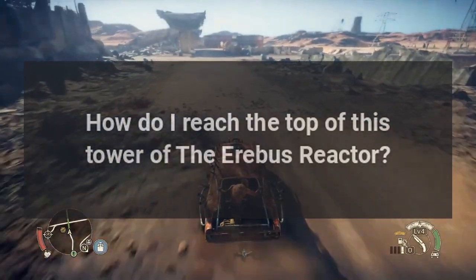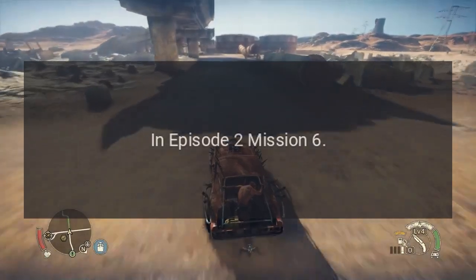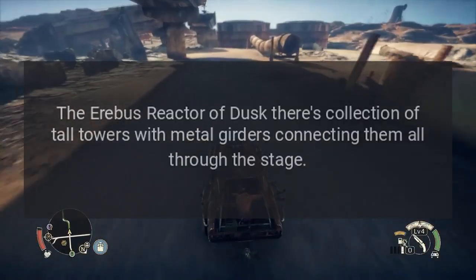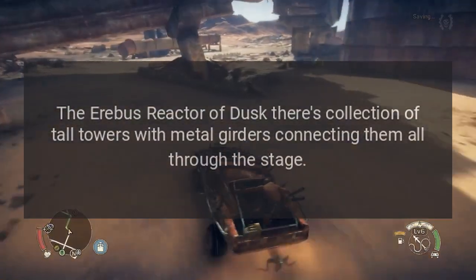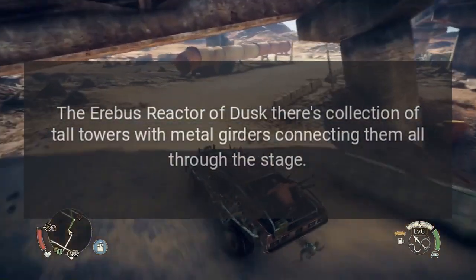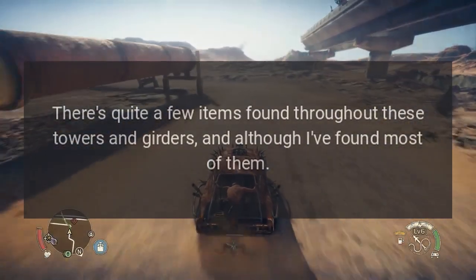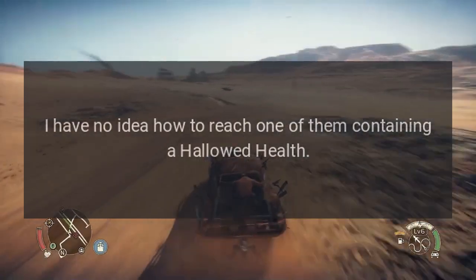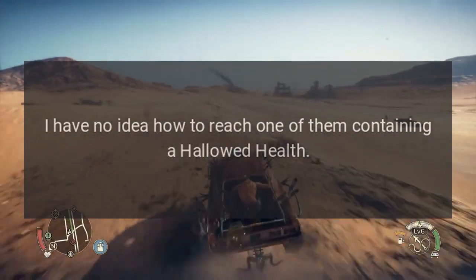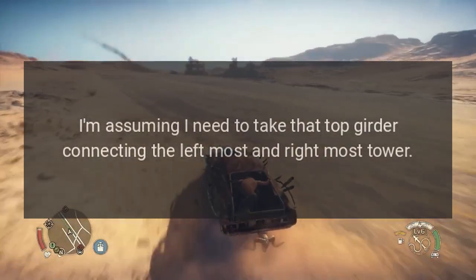How do I reach the top of this tower of the Arabus Reactor? In Episode 2 Mission 6, the Arabus Reactor of Dusk, there's a collection of tall towers with metal girders connecting them. All through the stage there are quite a few items found throughout these towers and girders, and although I found most of them, I have no idea how to reach one of them containing a hallowed health.